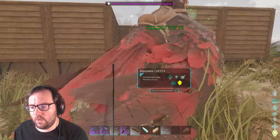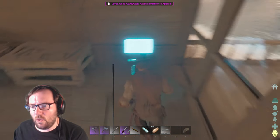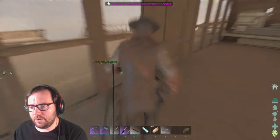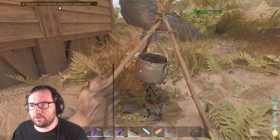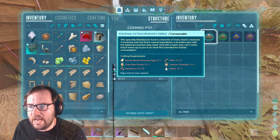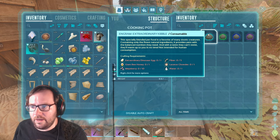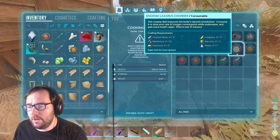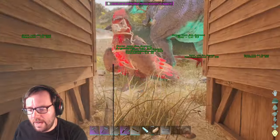We're going to need to tame an Oviraptor at some point. I don't think we have the resources for a Uterenus saddle — we need silica pearls for that, and without the gecko we'll have to use standard scuba gear to go underwater. In the meantime I want to figure out extraordinary kibble: we need an extraordinary dinosaur egg from the Uterenus, giant bee honey, Mejoberry, Lazarus Chowder, fiber, and water. Other than the honey, that's actually pretty doable.